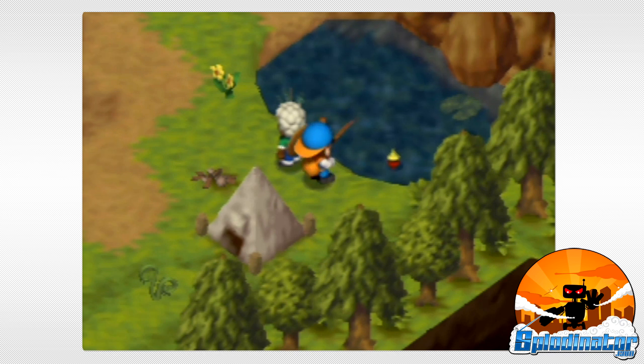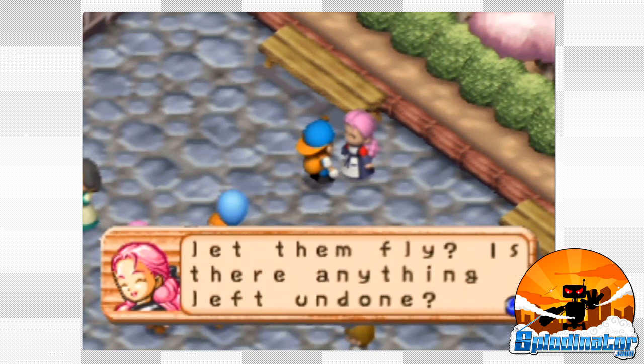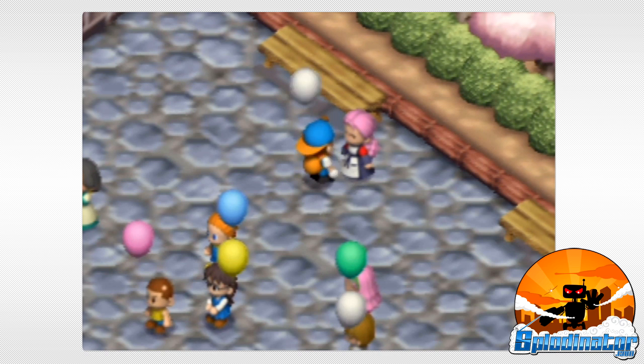Everything from buying, raising, and caring for livestock, fishing, befriending townsfolk, upgrading your house, getting married, and raising a family of your own. Numerous town events and activities at other nearby locations provide plenty of opportunities to interact with a broad cast of NPCs.